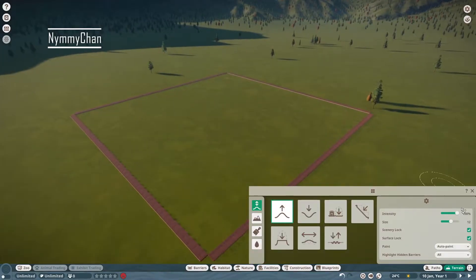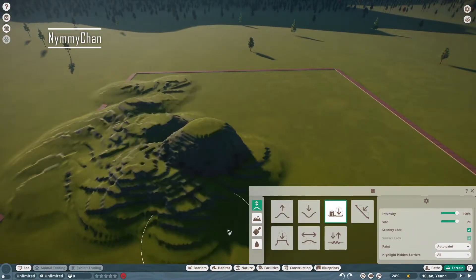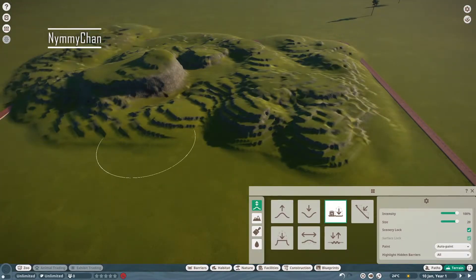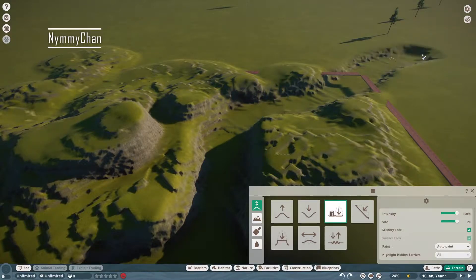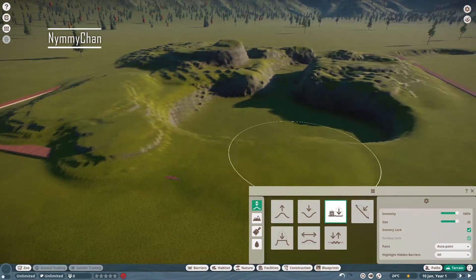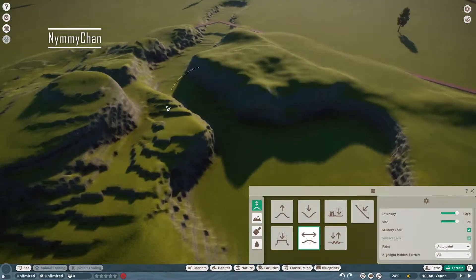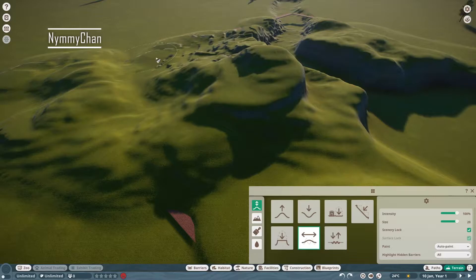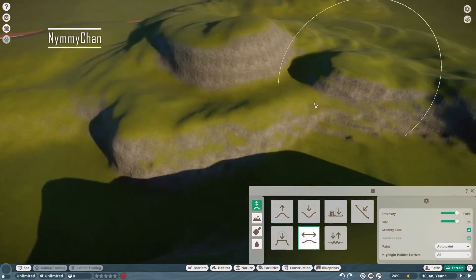Hello everybody, it's Dim and welcome back to the speed build. It's been a while since we've done a speed build, and this is not just a speed build — this is a very special speed build. This is a tiny zoo that I am making for a contest, which I'm probably not gonna win, but that doesn't matter. In the end I really enjoyed the process more than I would winning. Building this zoo has just been so much fun because you are restricted to a border. It's a 50 by 50 zoo. So let me talk you through the ideas that I have for this zoo.